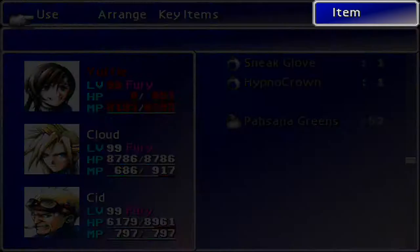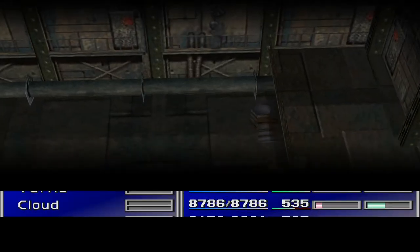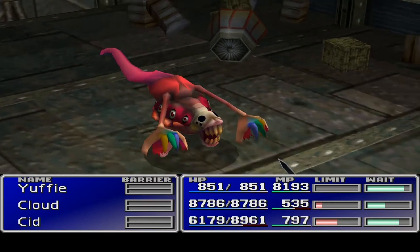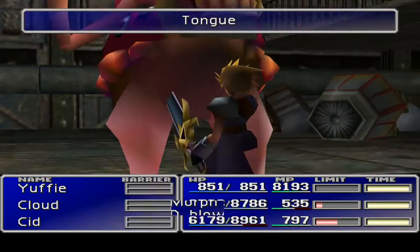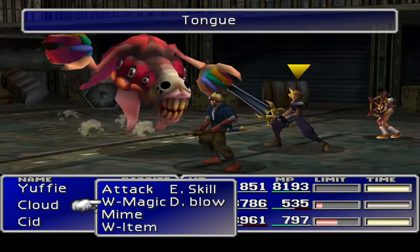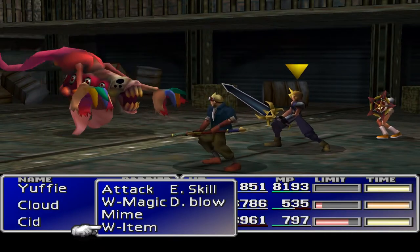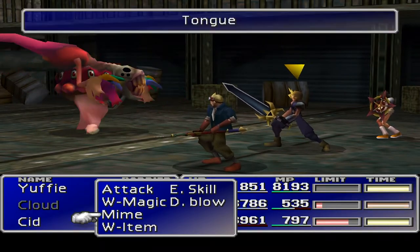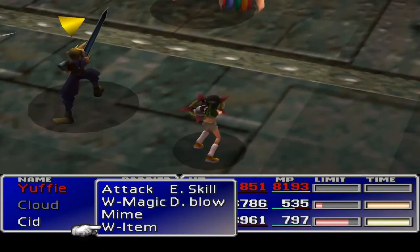I can't believe we just duplicated the greens out. Oh my gosh. They might have patched the behavior out — we'll have to wait and see. The tongue should be going straight for Yuffie. I missed — that's a little unfortunate. Why didn't Yuffie cover? She's got huge amounts of cover material on the go. That was a full death there.